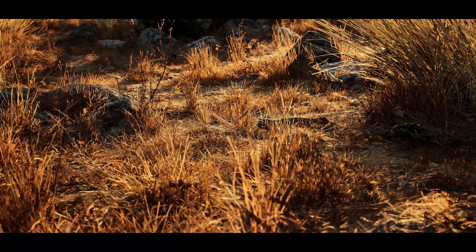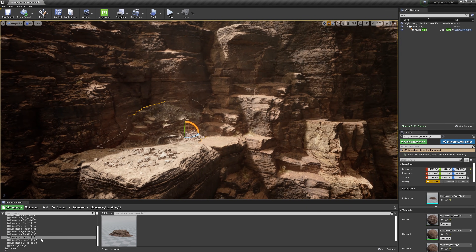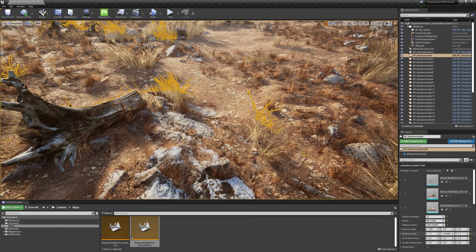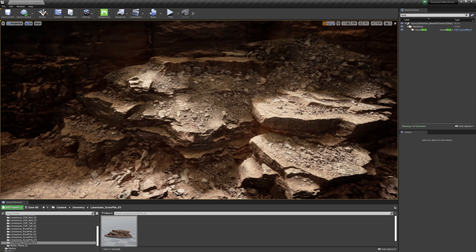And today, I'm excited to announce that we've released three new asset packs directly to the Unreal Marketplace that will help you build out your environments even faster. These new asset packs take numerous Megascans and combine them into new, highly detailed assemblies.